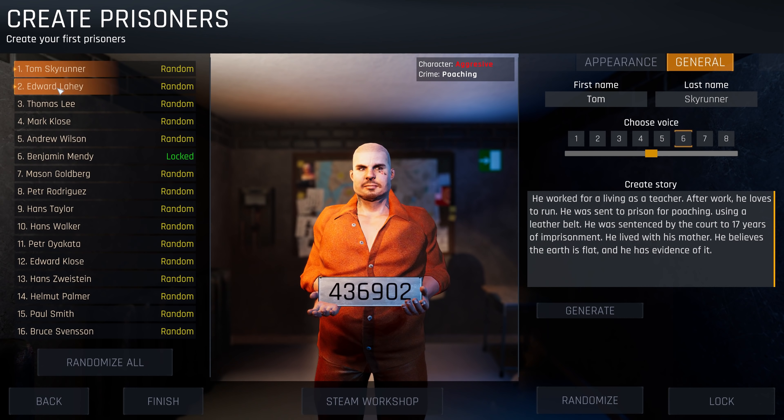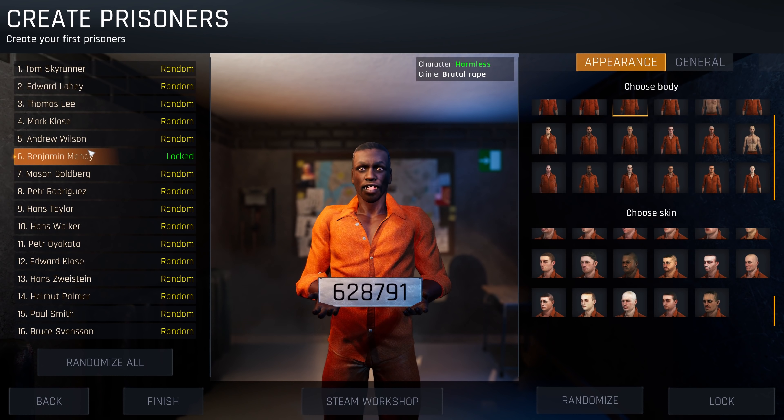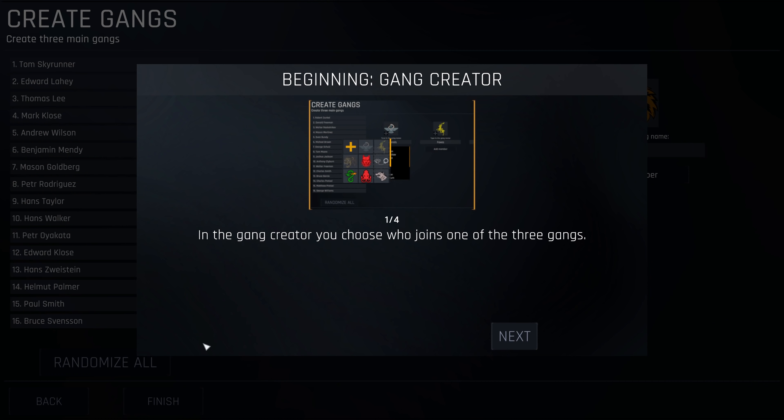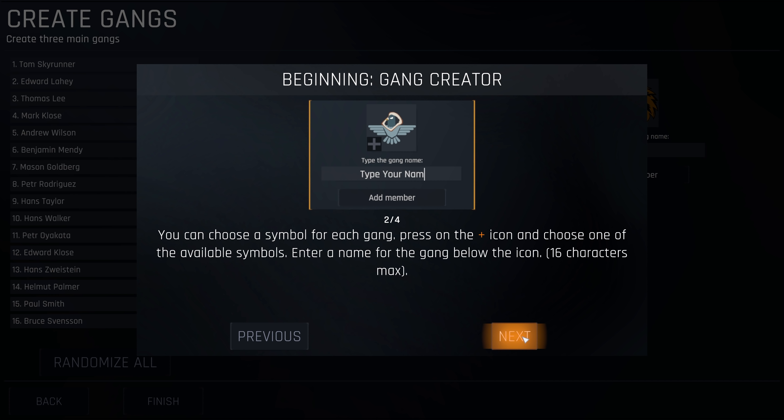So these are all my prisoners. They have sort of characteristics — they can be quite aggressive. Their general crime, for example, Mr. Tom Skyrunner — what a cool name! You can change their voice, their appearance, their body type, their skin color. Thomas Lee — a neutral character, so he's sort of in the middle. Internet fraud. We've got Benjamin Mendy here as well. Mason Goldberg — breaking into bank accounts, but he's harmless. These are our prisoners. I think 16 might be the max.